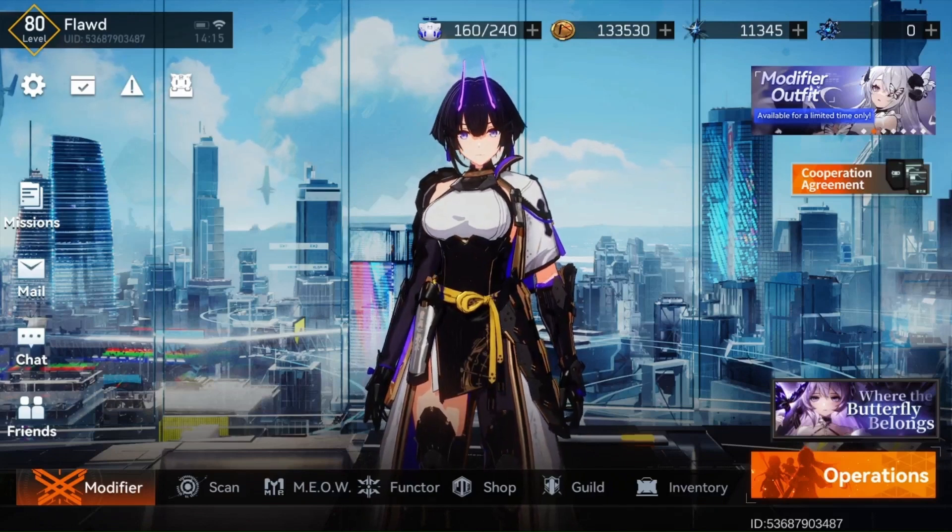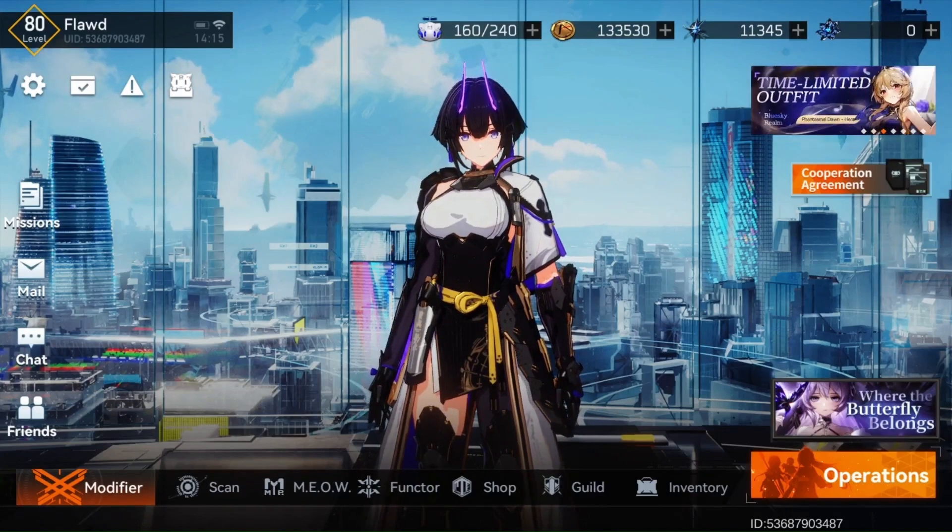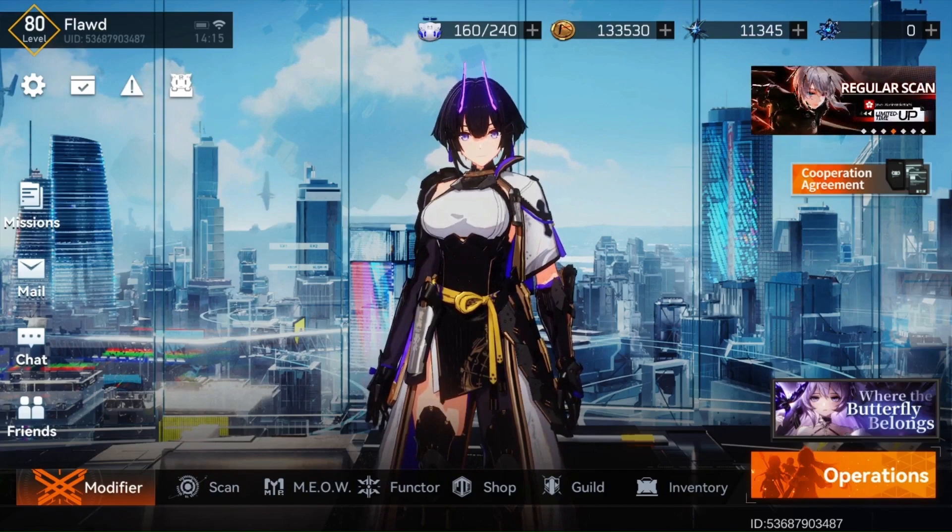Congratulations — you've now made it through part two of our series of building the best teams. Now that you've seen how to use the Mimir Cat and the additional chips, let's jump into part three. We'll see you then.